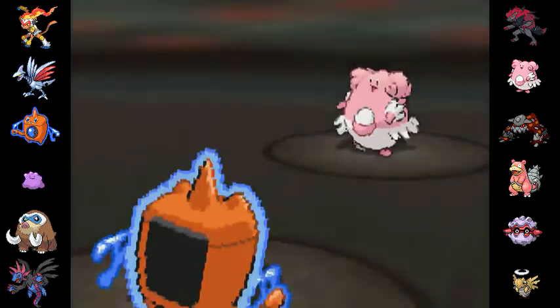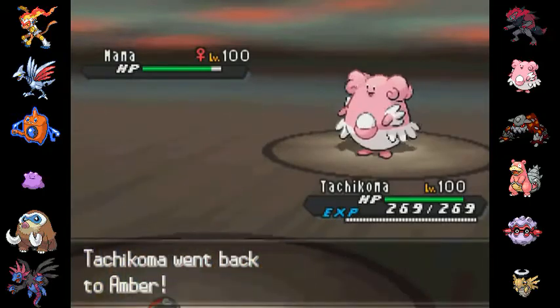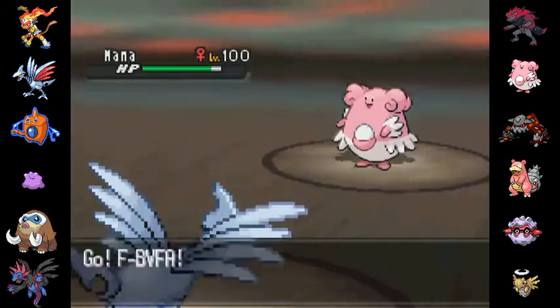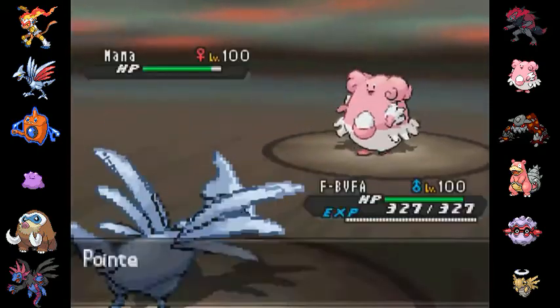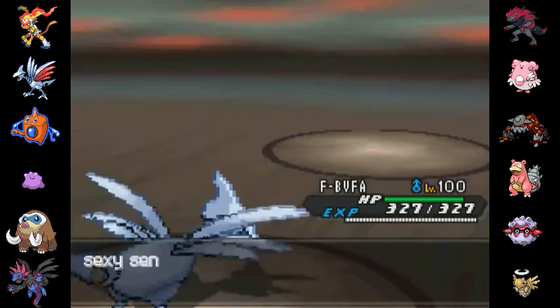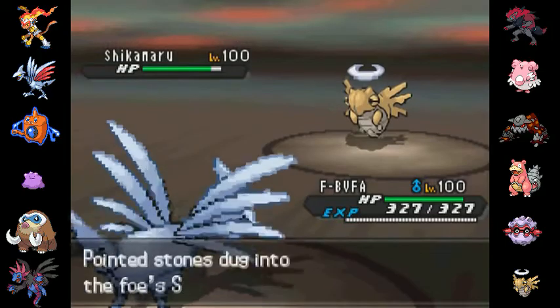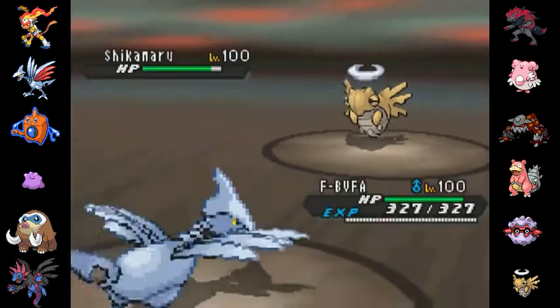I'm going to go ahead and switch out here as he sends out his Blissey. It was a good move sending out a Blissey like that, but this is just going to mean that I have an opportunity to send out my Skarmory and set up some hazards. I do know he has a Spinner, and I was kind of expecting him to go into it pretty soon. She shows me that he has the Counter and most likely doesn't have the Flamethrower. Now he switches out Shedinja — obviously it's not Shedinja, because if it was Shedinja, it would have died immediately.